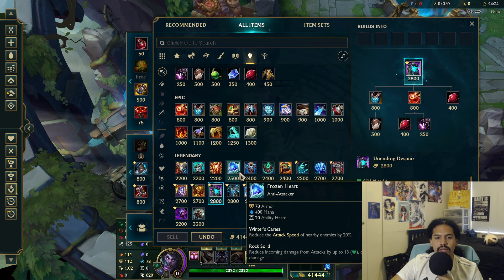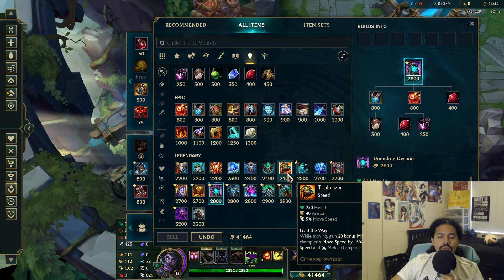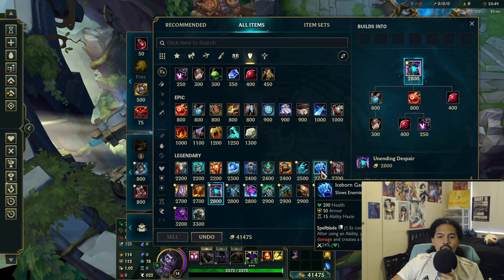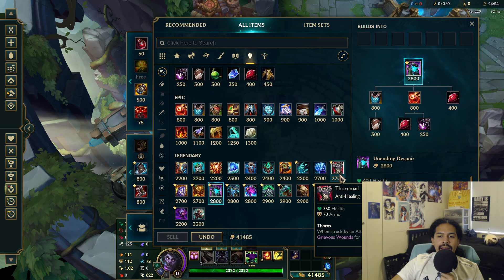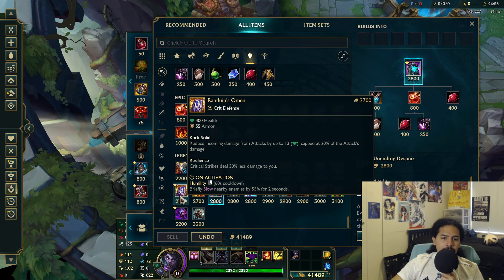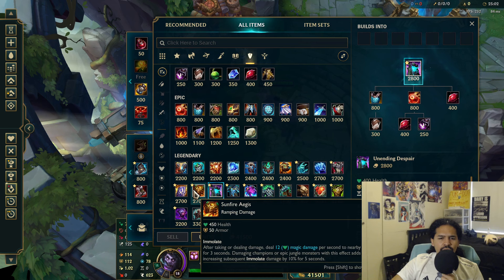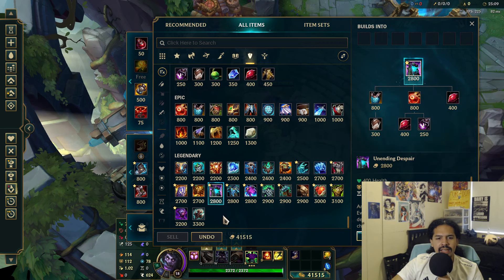Stat comparisons: Frozen Heart has zero HP but 70 armor — Unending Despair has 15 less armor. Trailblazer has 150 more HP and 15 more armor. Unending Despair has 200 more HP and 5 more armor than Iceborne. It has 50 more HP and 15 less armor than Thornmail. It matches Randuin's in HP and armor exactly, and has 50 less HP and 5 less armor than Sunfire, plus 100 more HP and 10 more armor than Dead Man's.